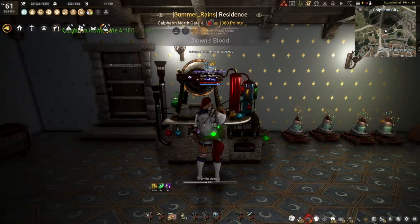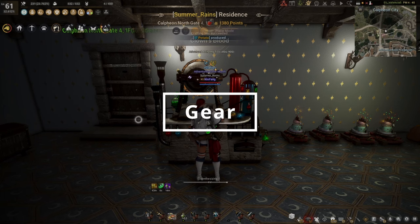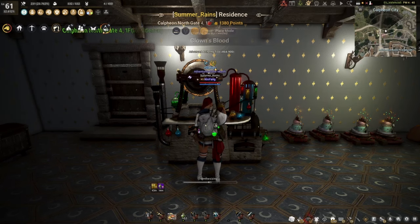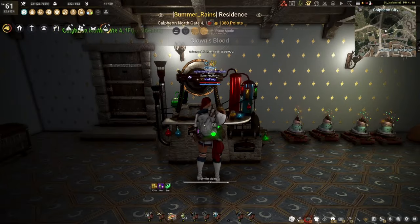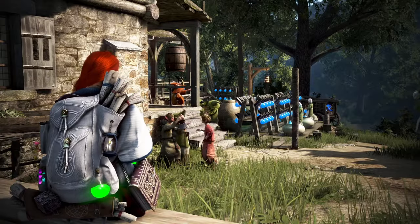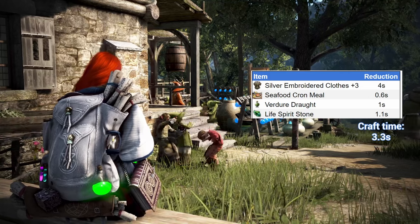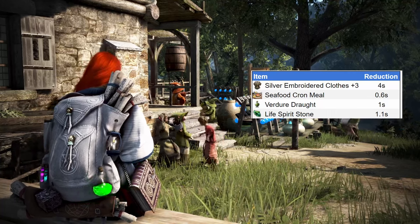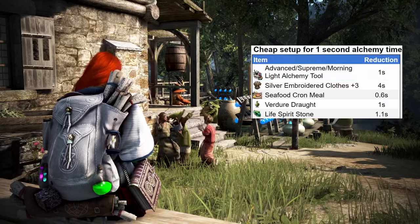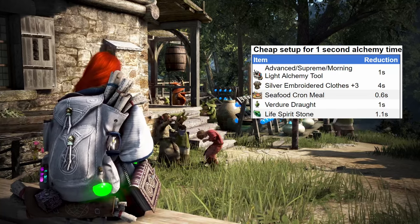Alright, I think we're all set on the recipes. Now let's take a look at some more optimized gear setups. Our goal is to get our crafting time all the way down to one second, because obviously the lower our crafting time, the faster we're gonna level up. Where we left off in the last video was with the plus 3 silver embroidered clothes, food, elixir and an alchemy stone. To close the gap to one second, we're gonna need two more items: one of the higher grade tools — the advanced, morning light, or supreme — and a light stone set.